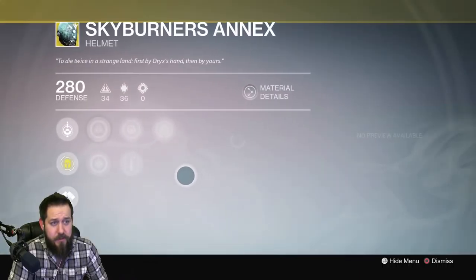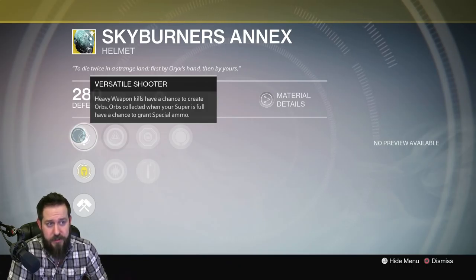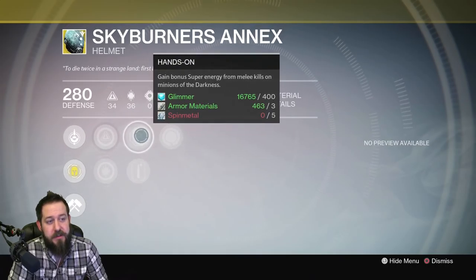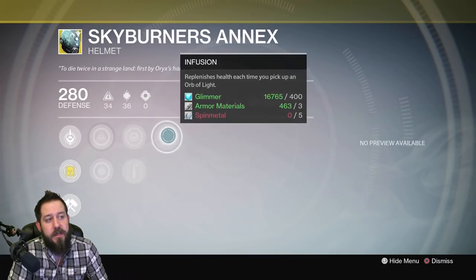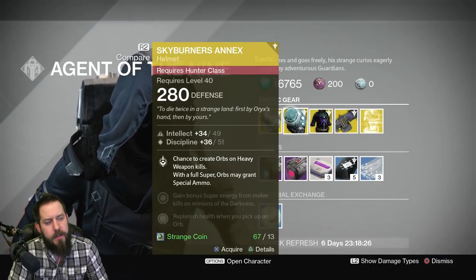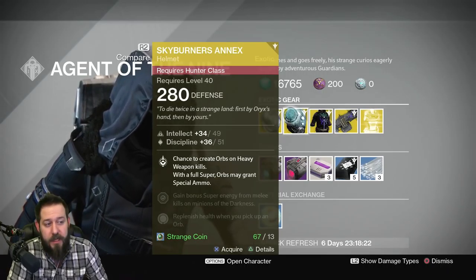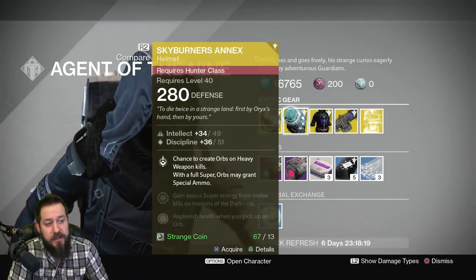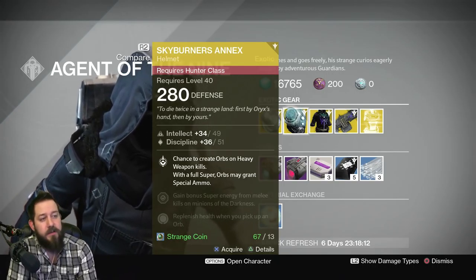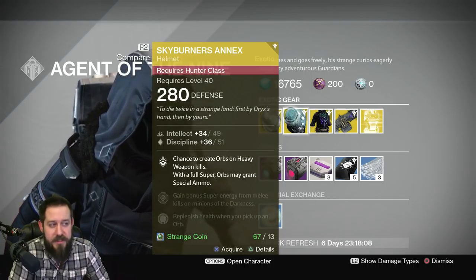Then we have Skyburner's Annex for the Hunter. Heavy weapon kills have a chance to create orbs, and orbs collected when your super is full have a chance to grant special ammo. It comes with increased intellect, increased discipline, hands-on, heavy lifting, and infusion. This helmet was good in the beginning when I was raiding, but I don't really have a need for it now. The chance to create orbs on heavy weapon kills is nice — it's kind of like a Defender Titan perk for your Hunter — but it's pretty situational.